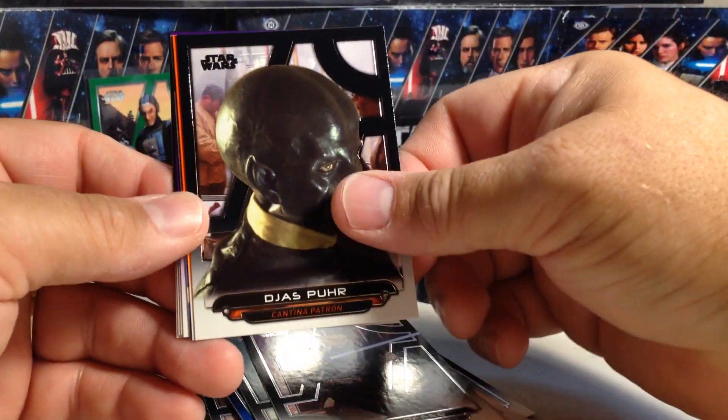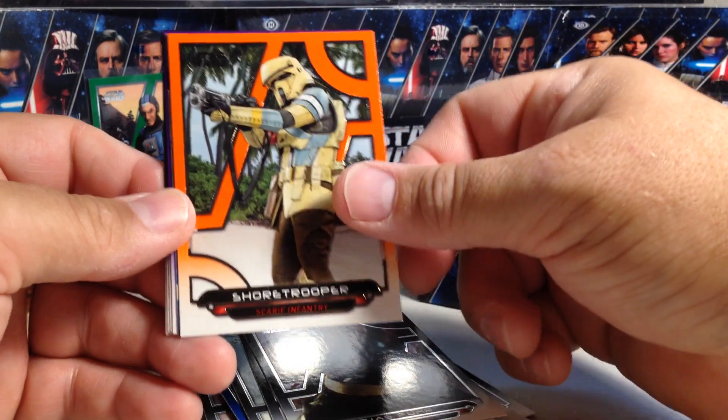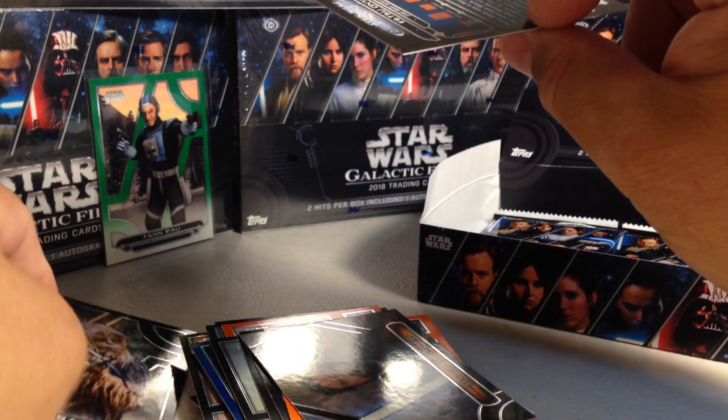Beres, Das Pur, Shore Trooper, See You Around Kid, Ketsu Oni, Purple — that's a 64 out of 99.